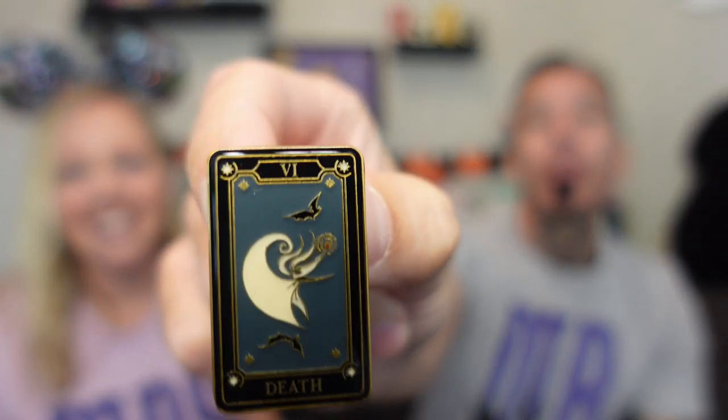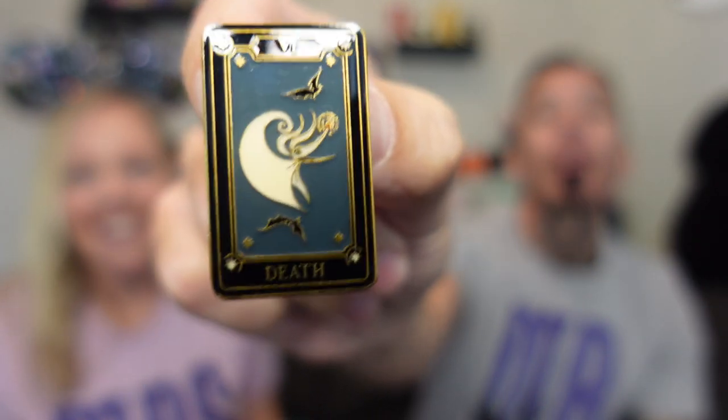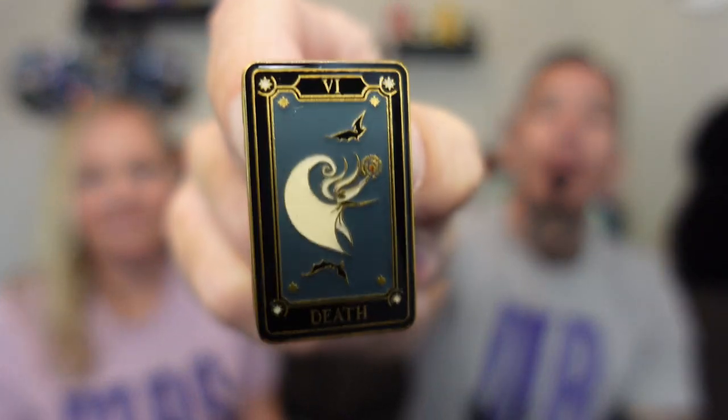Okay, next one. There it is - I got Zero! A couple of bats there, and it says 'Death' on the bottom. That's a cool one though - the Fool and Death. He's cute, yeah that's a cool one.